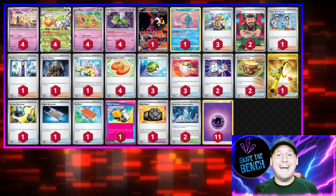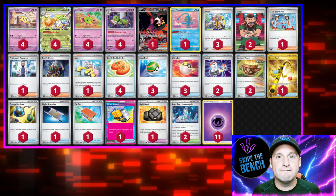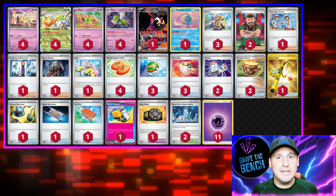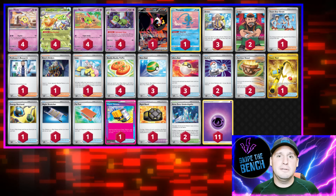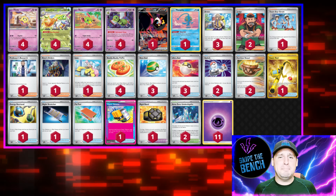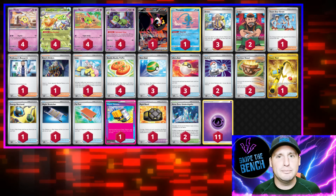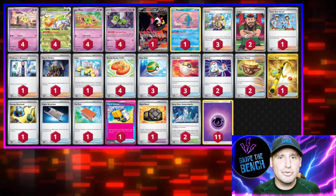Because Espothra EX is a Terapagos Pokémon, the new stadium I put in here is Area Zero. We play a four-four line of Xatu and Natu trying to get through our deck and add as much energy to Espothra as possible. We play a couple switches because Xatu only attaches to your bench. We got Fezandipiti in case we get knocked out, and for the ACE SPEC we're playing Hyper Aroma to get all our Stage Ones out. We have 11 energy and two Vessels.